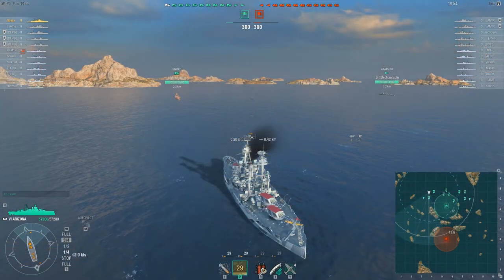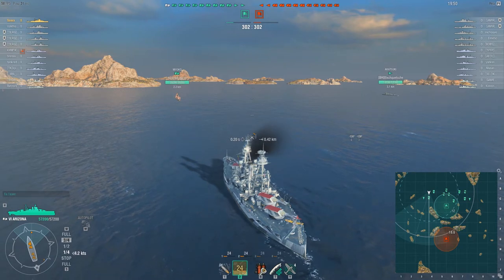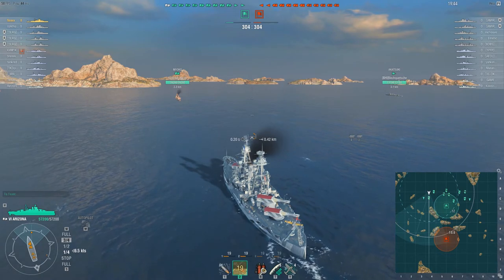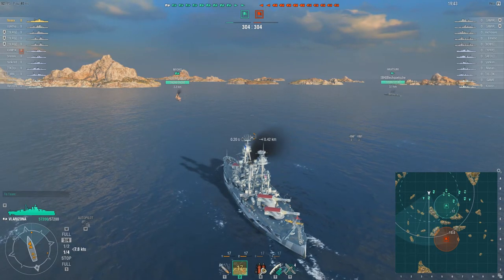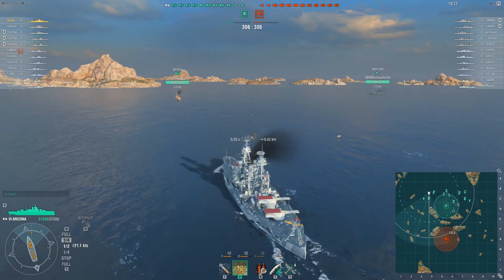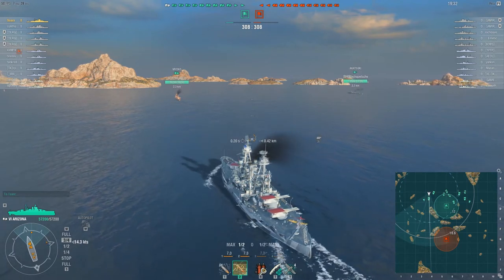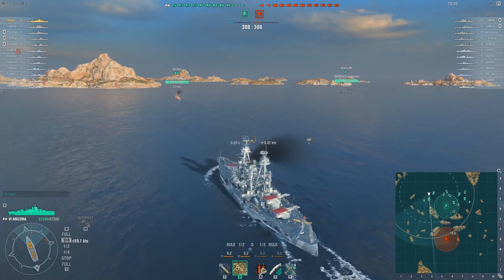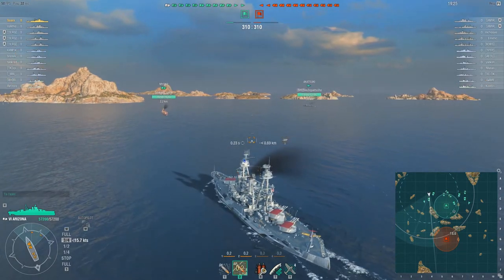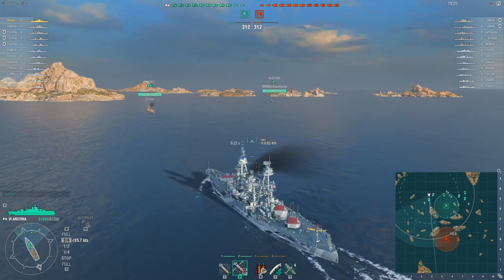Hello and welcome to the battle. This is a standard battle on Estuary. We have five battleships, five cruisers, and two destroyers on our side. The enemy team has five battleships, two cruisers, and two destroyers. This is a tier 7 battle but only one tier 7 each and they're both destroyers, so it's pretty much a tier 6 battle. The Arizona — slow as buggery — but as a premium ship you earn more credits and free experience.